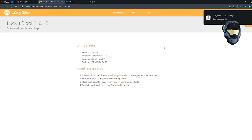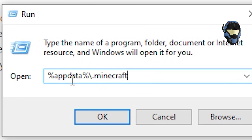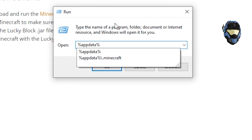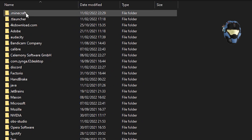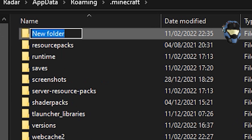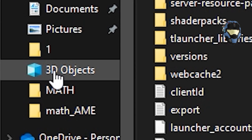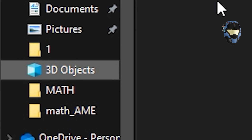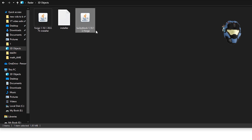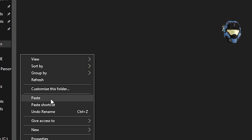Now come down to your taskbar and search for 'Run'. Click it and type in '%AppData%\' then '.minecraft' - or you can just type '%AppData%' and click 'OK'. Double click the 'minecraft' folder. If you don't have a mods folder, right click, go to 'New', click 'Folder', name it 'mods' in lowercase and press Enter. Find wherever you saved your Lucky Block file - mine is in 3D Objects. Click it once, right click and click 'Copy', then navigate back to your mods folder and paste it inside.